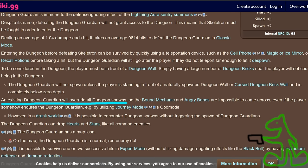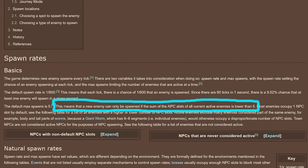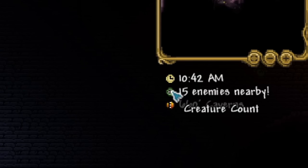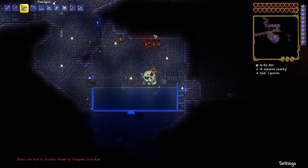Dungeon Guardians replace everything that would spawn in the dungeon once you get underground if Skeletron hasn't been killed. Enemy spawning has a pretty simple check — if there are too many enemies already near you, it won't attempt to spawn more. In the dungeon, this number is 15, although some enemies take less than one spawn slot. So if we have 15 spawn slots worth of enemies near us, Dungeon Guardians won't be able to spawn. That's the first piece of the puzzle.